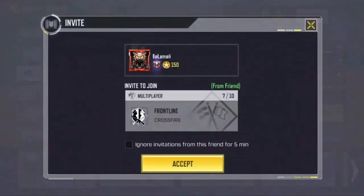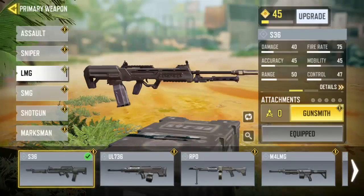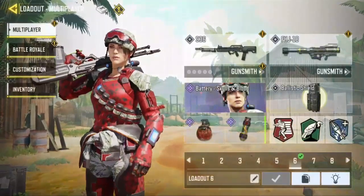Alright guys, I posted a community post on my channel. If you see that community post, just go ahead and check it out. I asked you guys — gold camo and platinum, which one do you like the most? For me, I actually prefer the platinum camo. Alright, so let's go ahead and start into a game.